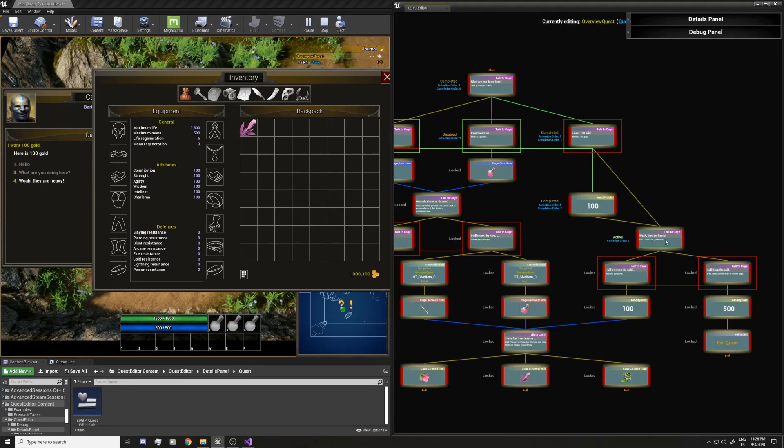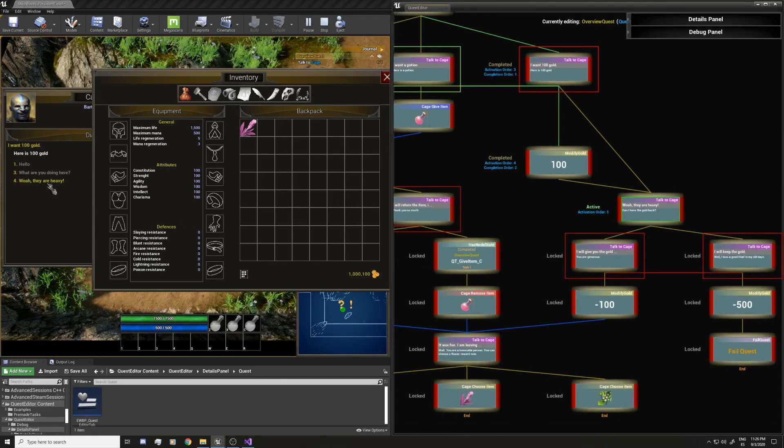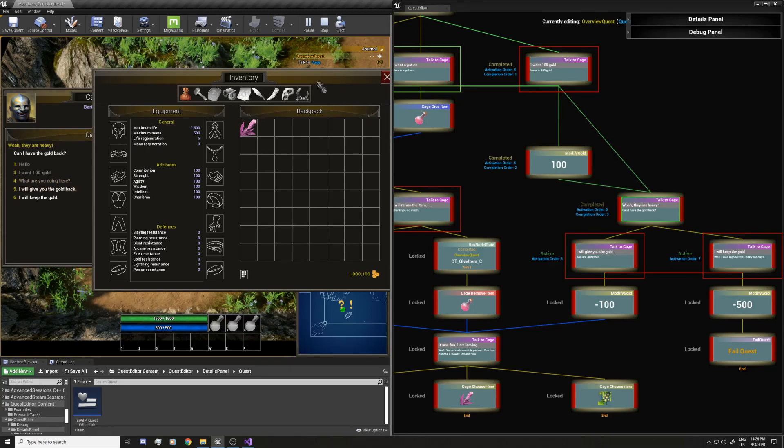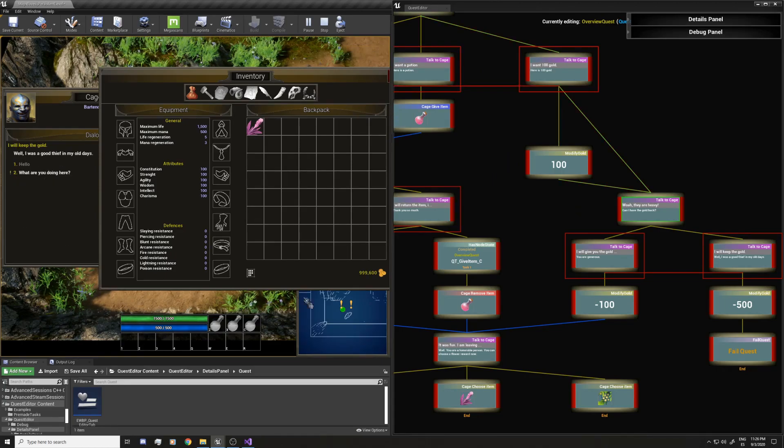I'm in this talk task — 'oh, they are heavy!' I'll click it and move this over. You can see these two options that are active: you can keep the gold and fail the quest. I'm going to go for that — and you can see it removed the 500.